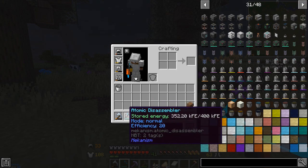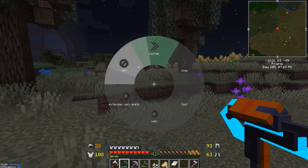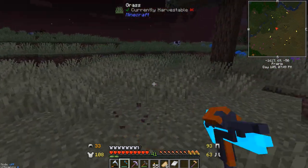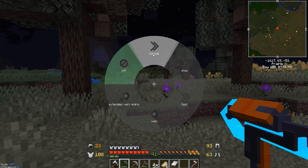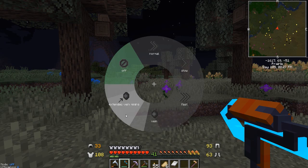If you're holding this and it's charged with RF power, if you hold it in your hand and push in — which is the default — it'll bring up a menu wheel and you can select different modes. Off does absolutely nothing, won't break anything, not even grass. Normal mode is what I was using just a second ago to break dirt that quickly. Each mode uses a different amount of power. This is also a very overpowered tool in my opinion, but it is so useful. Fast mode breaks things like cobble and stone almost instantly.